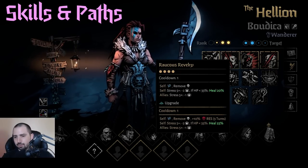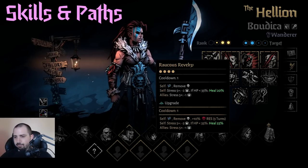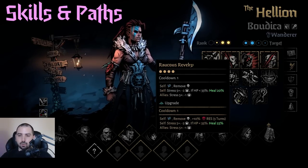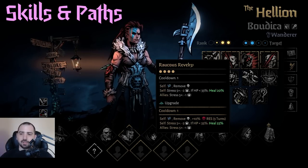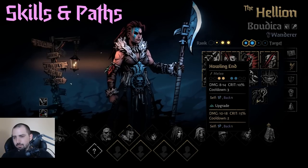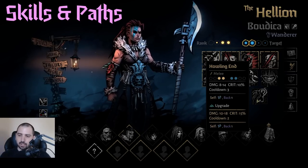Revelry is a really good move. It controls Hellion's stress very well, and it knocks one stress off other party members if they're at five. It gives her Death's Door Resistance, it's a nice heal, and it's got a one-turn cooldown, so it's pretty good at keeping her alive. It's not as good as Adrenaline Rush, but it's nice to have something else. Then we have Howling End, something that's gotten nerfed a few times — I'm not going to go through every nerf.